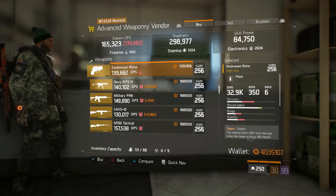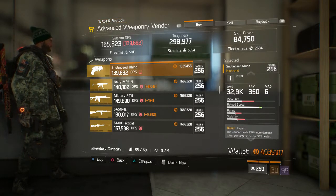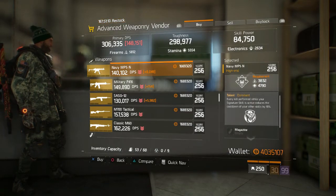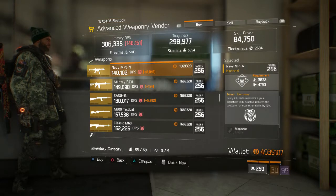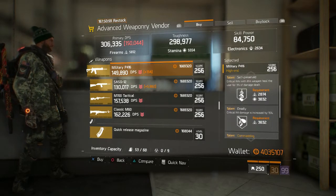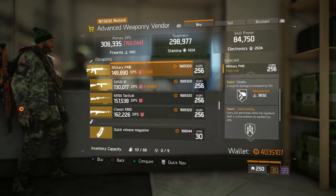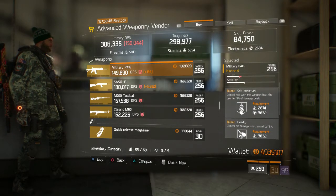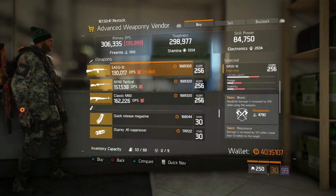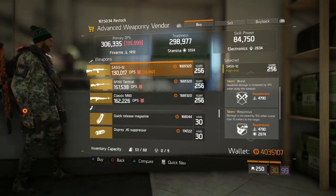Now at the events weaponry vendor — let's see what he's got. We'll skip over some items. We have the Snub-Nosed Rhino with Expert and Sustained — horrible stability but kind of fun to use. The Navy MP5N with Competent, Vicious, and Dominant — my first MP5, liked it back then but wouldn't now. The Military P416 assault rifle with Self-Preserve, Deadly, and Commanding — worth looking out for, Commanding can be very good if you get the kills. The SASG-12 shotgun with Brutal, Responsive, and Destructive — decent for PvE if you land those headshots.